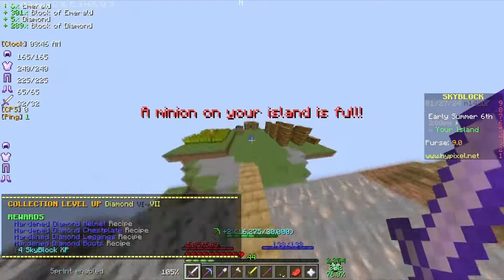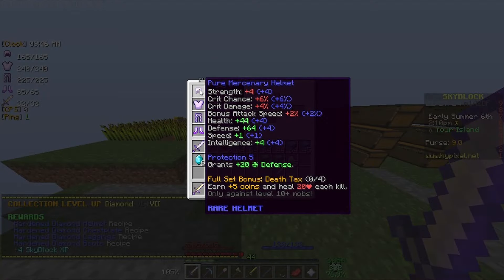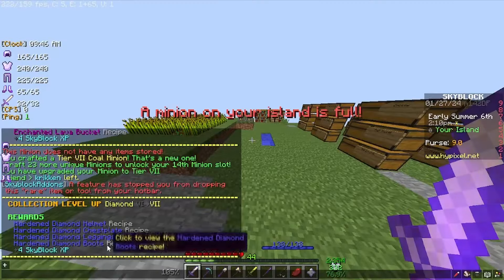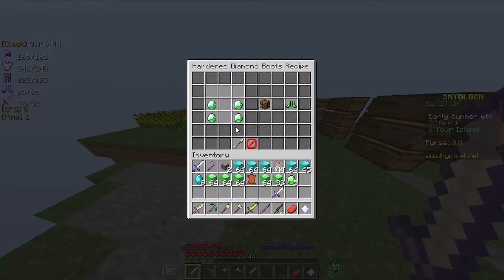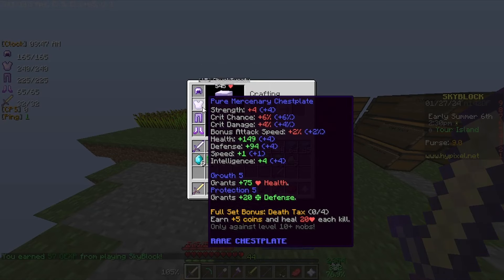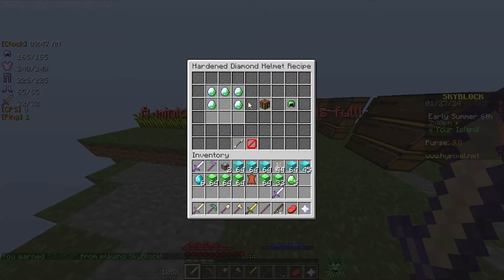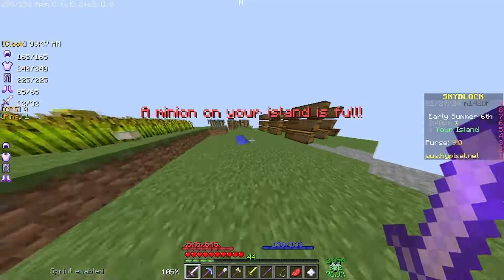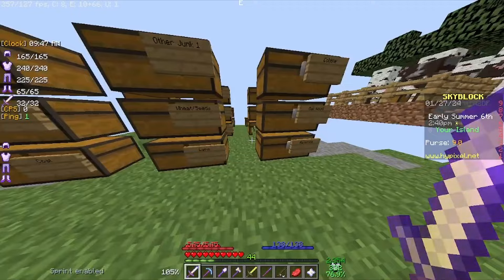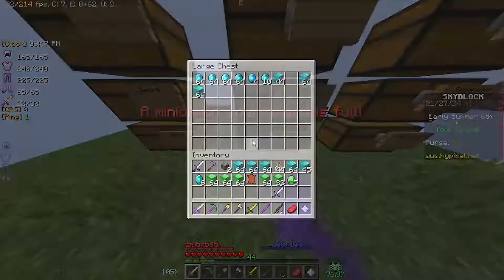I unlocked hardened diamond armor, which I think is a good set, but mercenary armor might be better — I'm not exactly sure. It goes straight all-in for defense and doesn't give any health, and it doesn't have an ability either, whereas this armor does. I probably could just get hardened diamond, honestly, because eventually we're going to need defense more than health. So we are going to unlock the Dwarven Mines, and we'll take 10 of the resources I can for the chain resources.